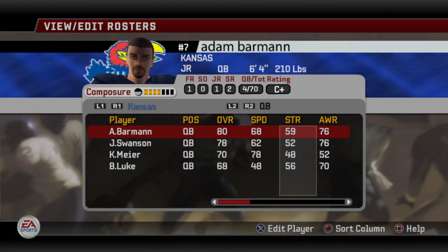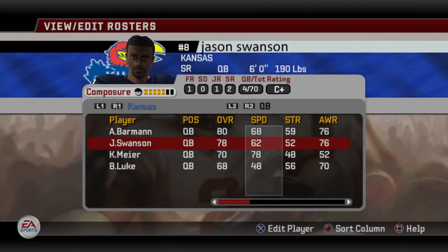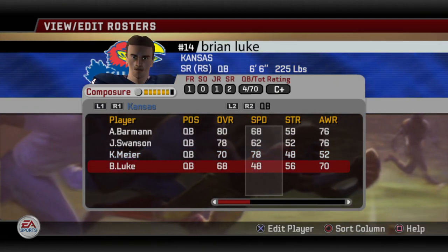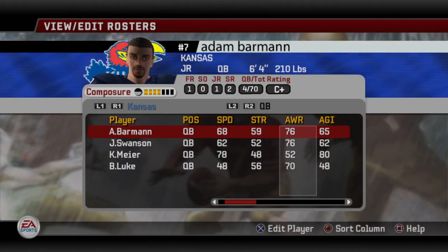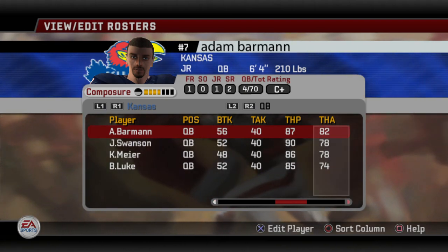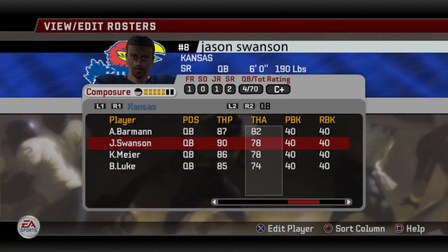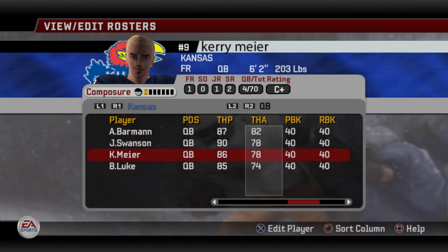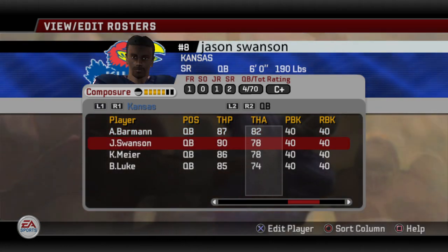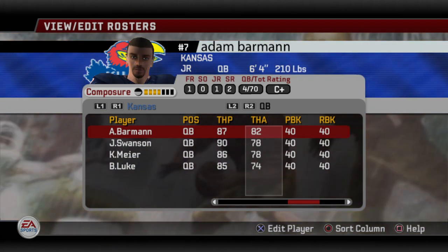Let's talk about the quarterbacks. You got two guys that are about the same — Barman and Swanson, 80 and 78 overall. Neither one can run the ball that much, so you got pocket passers, and your third stringer can run a little bit. Awareness matters in this game, but since you're controlling the quarterback it doesn't matter as much. Going over to arm ratings, throw power is 87 and 90 for Barman and Swanson, and then accuracy goes 82 and 78 — so it's kind of pick-your-poison. Barman's a junior and Swanson is a senior, so if you want to be efficient, you may want to redshirt Barman and get a year out of Swanson. That way you get two years out of Barman and three full years out of both guys.